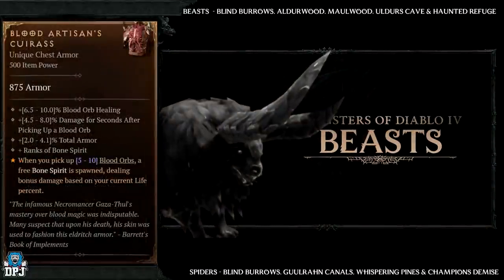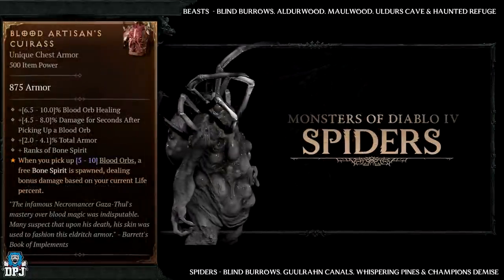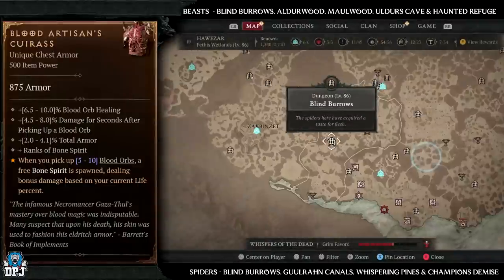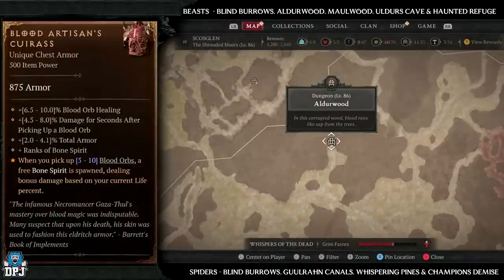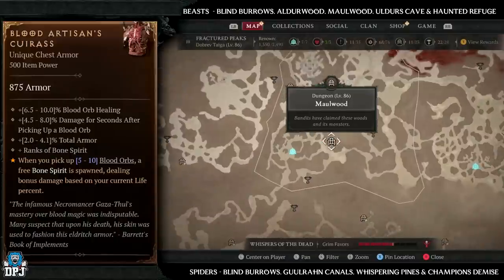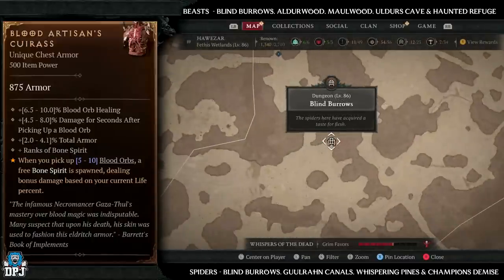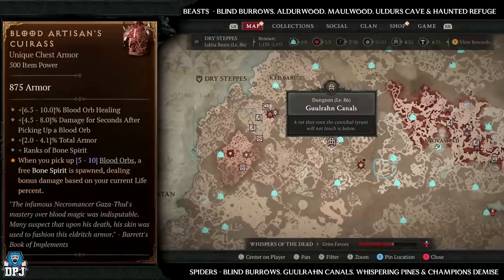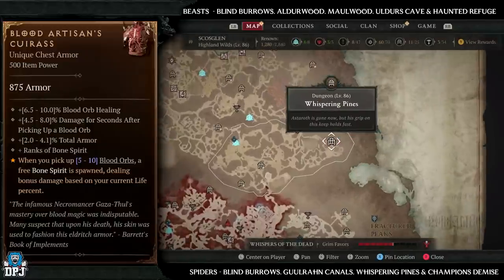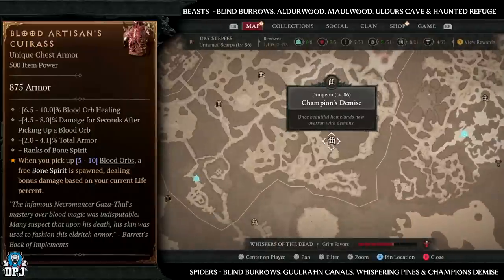Next up we have the Blood Artisan's Caress, which has increased drop chances from beasts and spiders. Beast dungeons: Blind Burrows, Orderwood, Maulwood, Order's Cave, and Haunted Refuge. Spider dungeons: Blind Burrows, Gurun Canals, Whispering Pines, and Champion's Demise. I'd try and land Blind Burrows because it has both spiders and beasts within it, which doubles your chances.